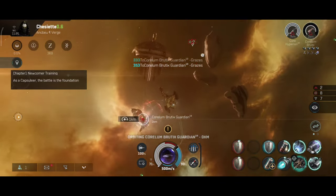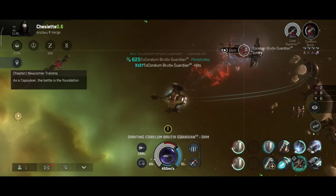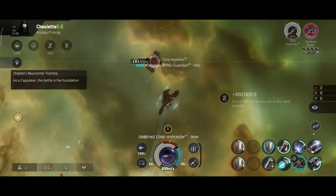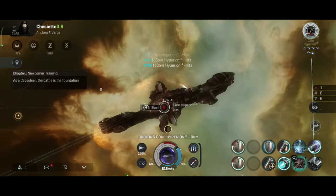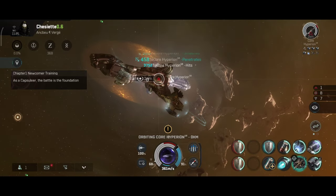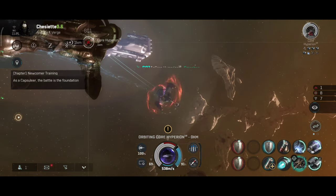What will clear missions faster — the drone bombs or the warhead charge? I would say the drone bombs seem to be a little bit faster because the Gila has more damage on the drones than on missiles. I like to focus on one weapon system; if you try to focus on both it might not work well, so focusing on one weapon type is the way to go.